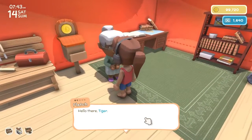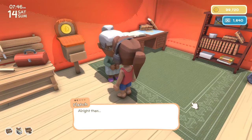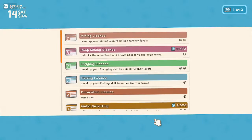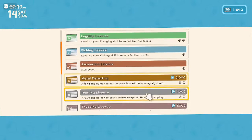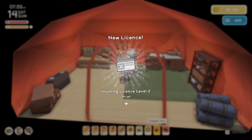Hi Fletch. Hello there Tiger, what can I do for you? I want to apply for a license, please. Hunting, hunting, hunting, hunting. Yes, I have enough. It allows the holder to craft better weapons and unlocks the trapping license. Thank you.